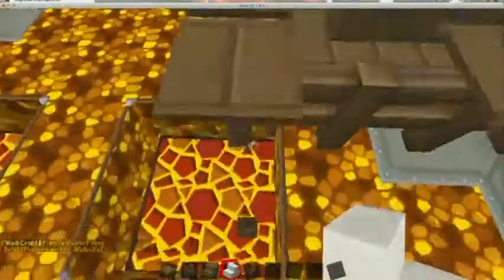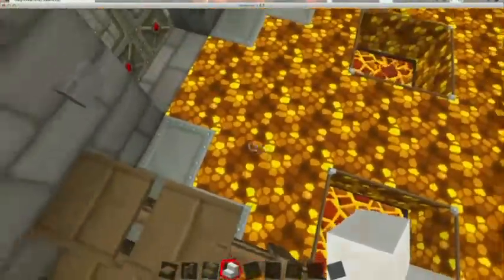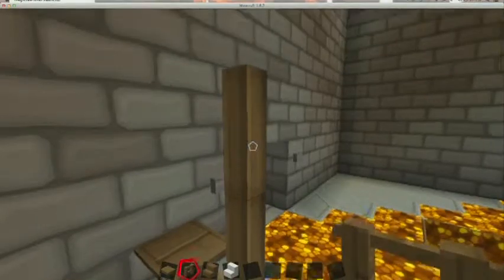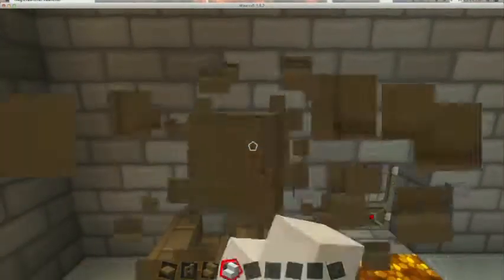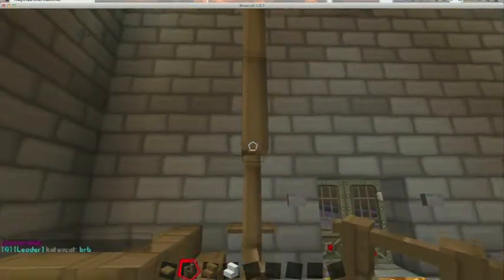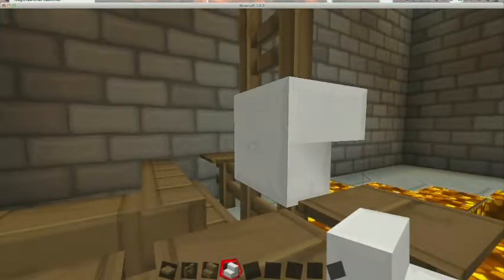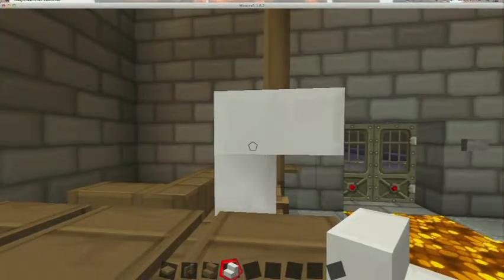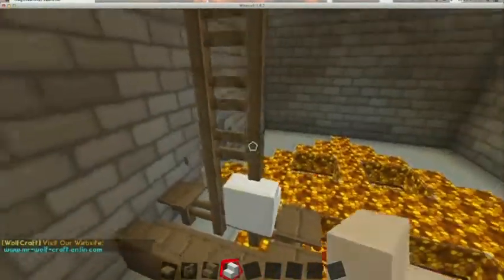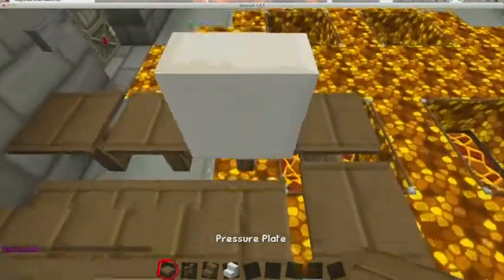I guess our computer could be here. We're in the wrong direction. I guess... we could do it like this. Yeah, that looks good. I don't know what I was doing with these fences. Push pad there — it's got our computer. We can't sit down. And we can put up a sign or something.